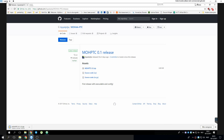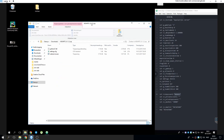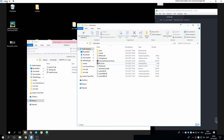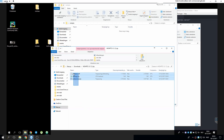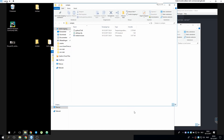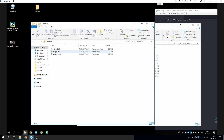Open it. Now we can extract it somewhere on the server — it doesn't matter where. Now we have to first set the settings.